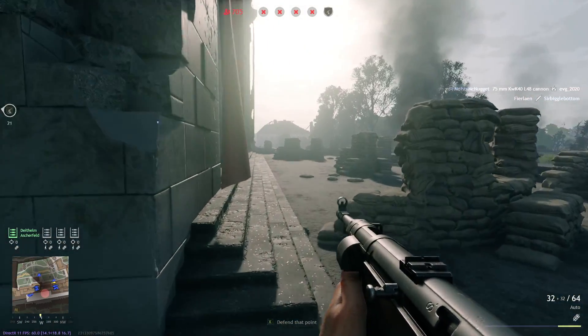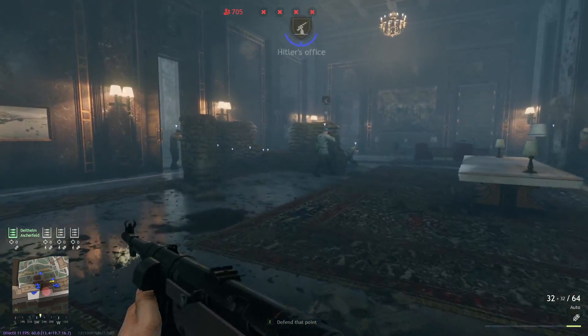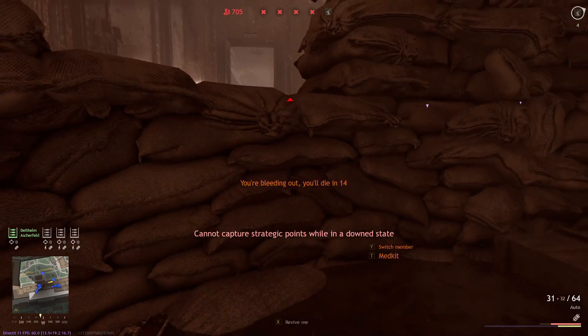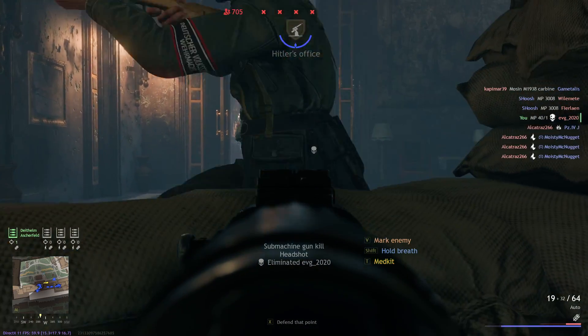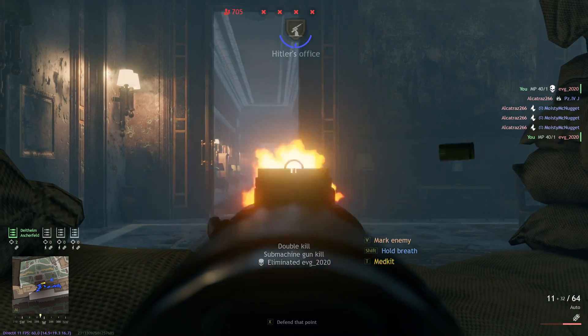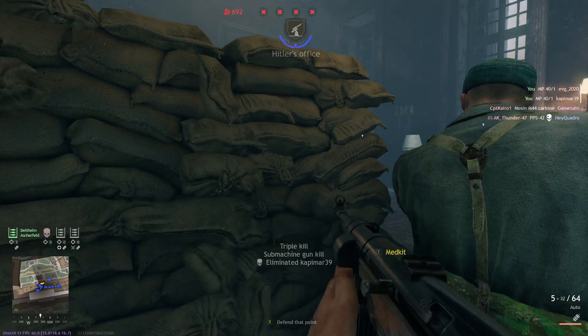Overall the Panther seems pretty good, and the Panther A is a solid tank. It's different from the Panther G — it's got a faster turret rotation which is a huge deal. The other really important thing is that it does have less armor than the Panther G, so you've got to keep that in mind as well.